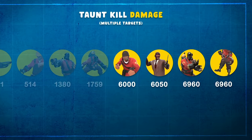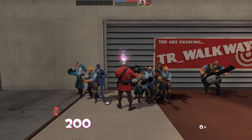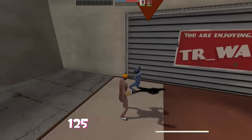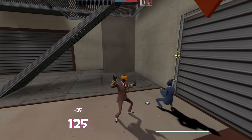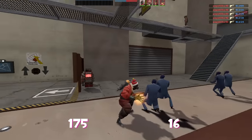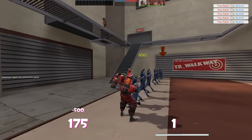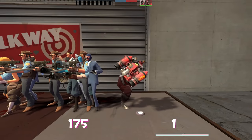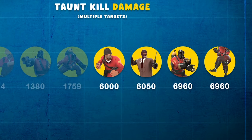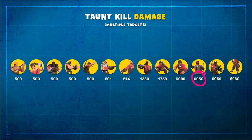The final four are the big boys - each can deal the full 500 damage to however many opponents are in front of them. You have the Soldier's Kamikaze, which makes complete sense, and then the Spy's little pokey knife taunt - somehow the Spy can put his tiny knife through 12 people in one stab, it must be a deceptively long knife. Finally we have Pyro's Hadouken and Gas Blast. If we ignore afterburn, it would actually be the Spy's Fencing taunt that clinches it with 6,050 damage.